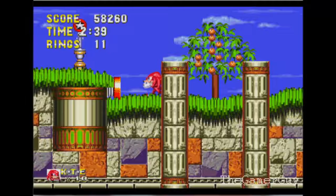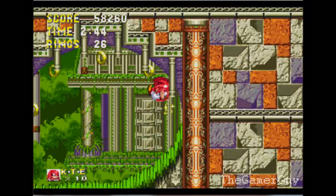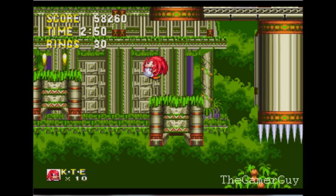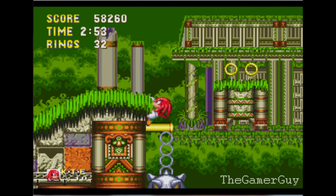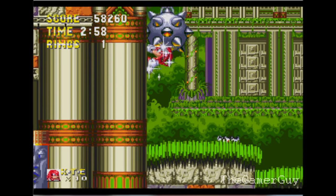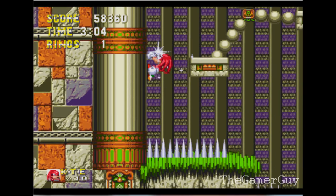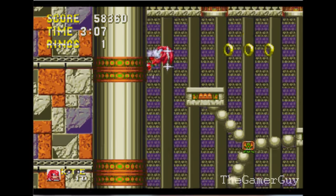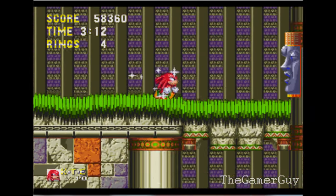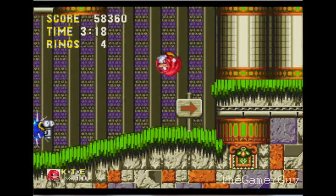See like right there — those star post things are just checkpoints, but if you pass with 25 rings you get a special stage or a bonus stage, and if you pass with 50 rings you get another bonus stage. Watch out for that guy — see how it hit behind the background? That's what I'm talking about. They hide behind there and then they come out of nowhere. If you hit 25 you might get the electric one, and if you hit 50 you get the pinball one.